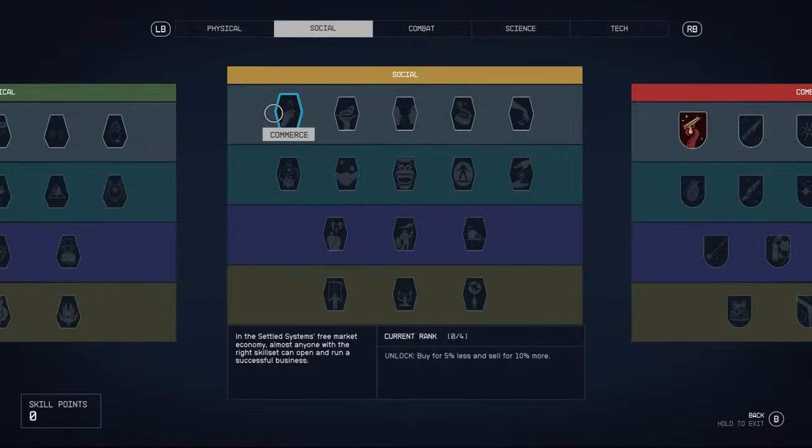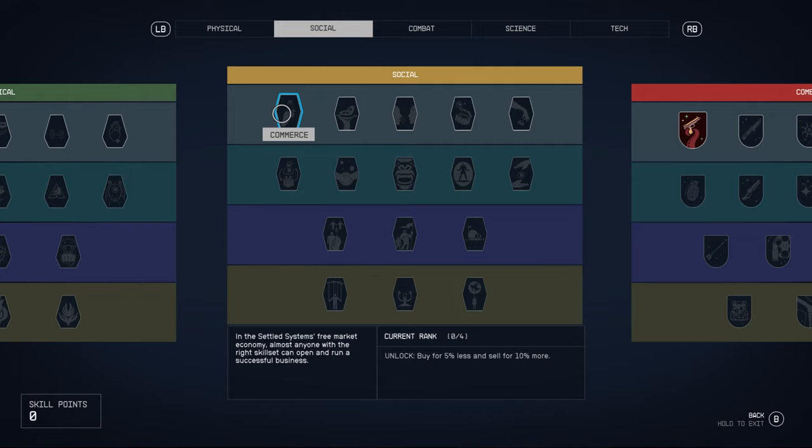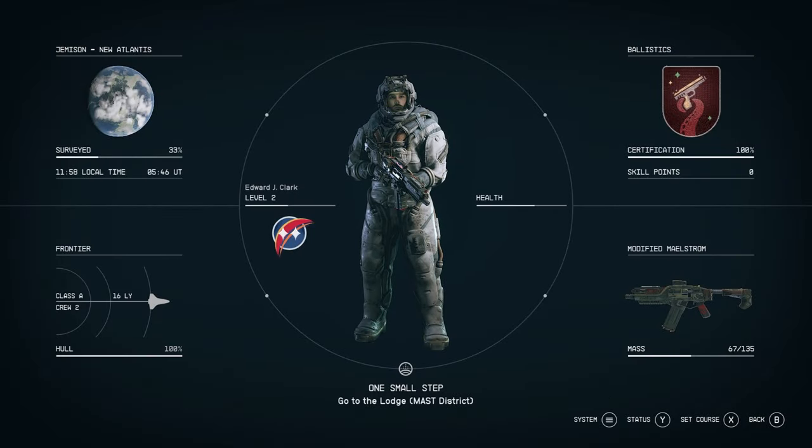When it comes to how to make more money from selling items in-game, go to your skills and into the social tree — I think everyone should unlock the commerce skill. This covers no matter what build you are using. The commerce skill at rank 1 lets you buy for 5% less and sell for 10% more. At rank 2, you buy for 10% less and sell for 15% more. At rank 3, you buy for 15% less and sell for 20% more. And at rank 4, you buy for 20% less and sell for 25% more.